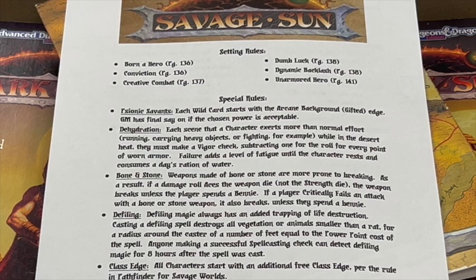Second: Dehydration. Each scene the character exerts more than normal effort — such as running, carrying heavy objects, or fighting — while in the desert heat, they must make a vigor check, subtracting one from the roll for every point of worn armor. This does not affect the mantis men and their natural armor. Failure adds a level of fatigue until the character rests and consumes a day's ration of water.